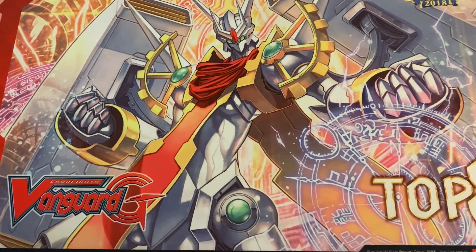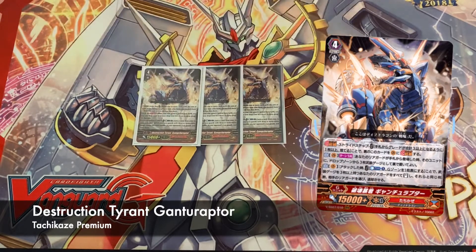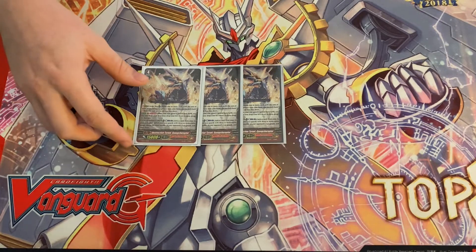Moving on to the G Zone, we have three of our new Premium Collection stride — it has an extremely long name I won't pronounce. He has an effect that once per turn, when you place a rear guard from hand, you can attach three equip gauges from your drop zone to one of your units. After you do something like a Mega Rex or discard cards from hand, you'll have gauges in the drop you can attach to Sweeper to get him huge — whatever card you need three gauges on. It literally just excels your plays.